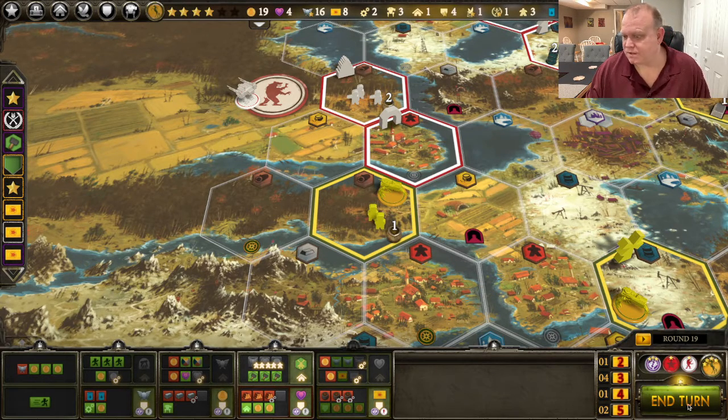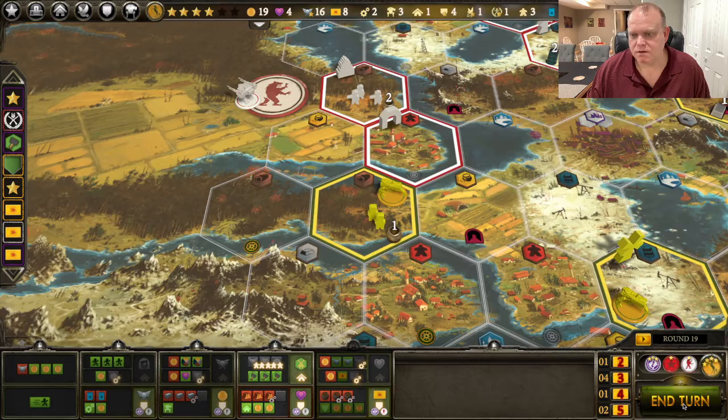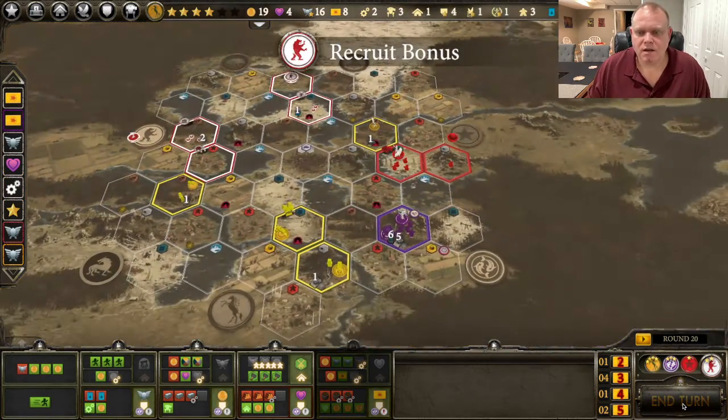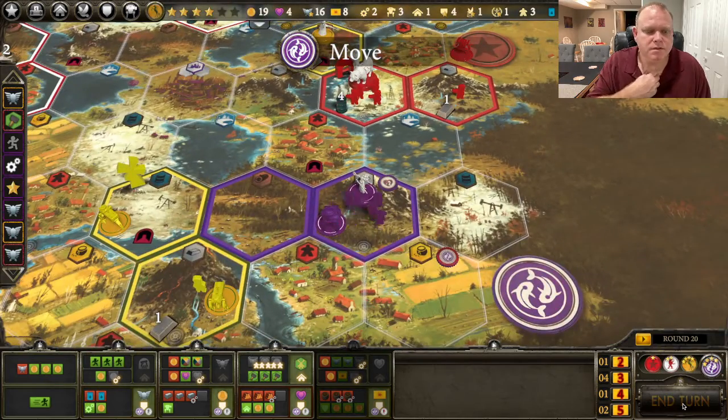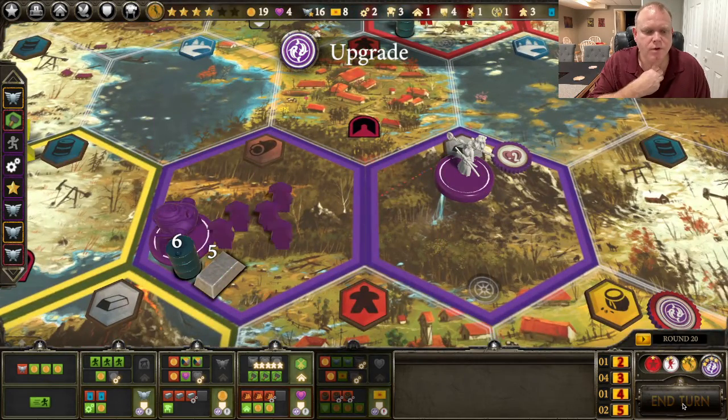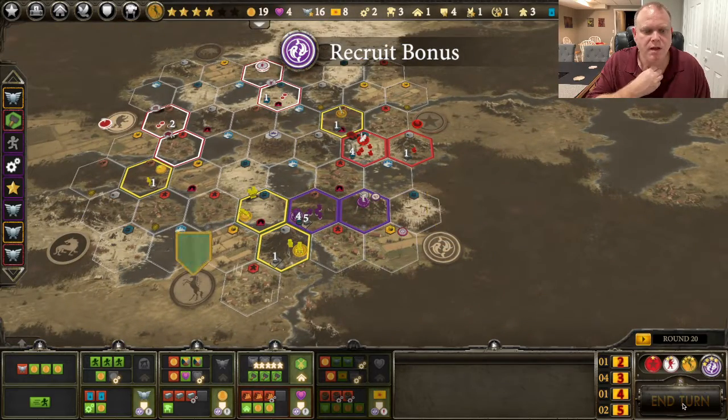End the turn. Oh, it just flashed up in the little right corner — some achievement was achieved! We're going to end the turn there and see. I have two stars left. What are my last two stars going to be? I still need one more mech — we'll get that. And we'll probably do an attack for that last star.